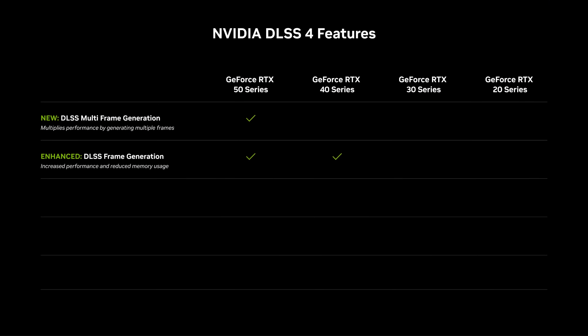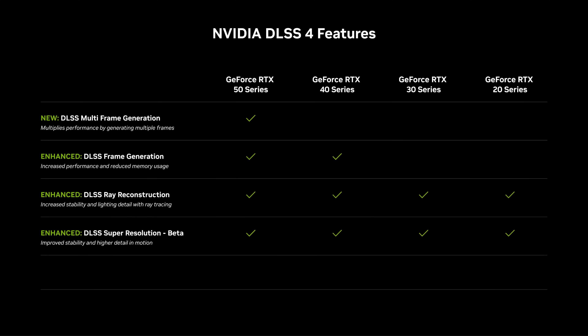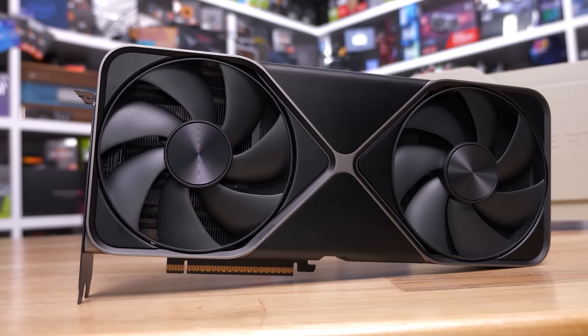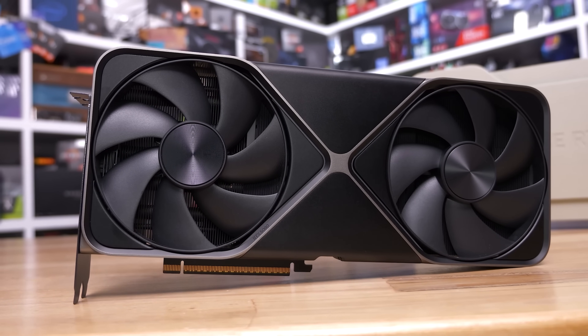The good news about DLSS 4 ray reconstruction is that it's actually available on all NVIDIA RTX GPUs, unlike multi-frame generation which is exclusive to the GeForce 50 series. While the new transformer AI model is larger and more performance taxing, depending on the GPU architecture, it doesn't require any specific architectural component — just tensor cores. So compatibility remains the same as DLSS 3 era ray reconstruction. The performance hit isn't the same on every generation, but at least it works right back to the GeForce 20 series.